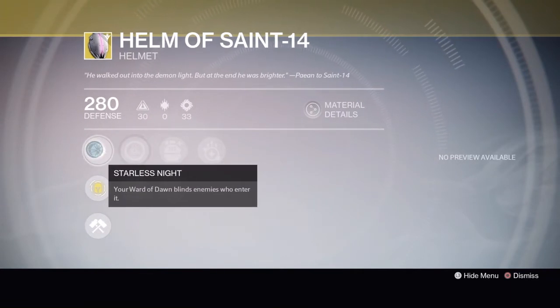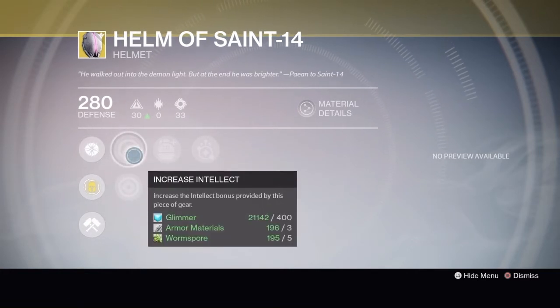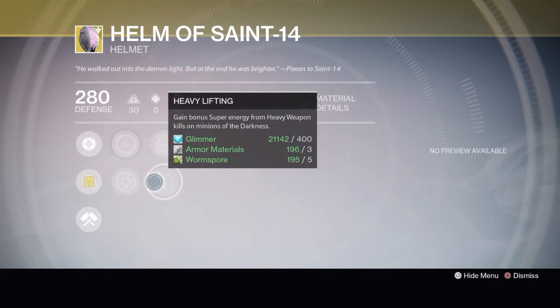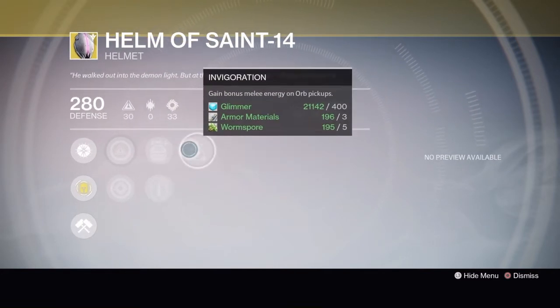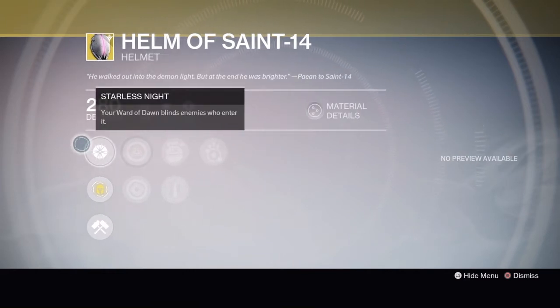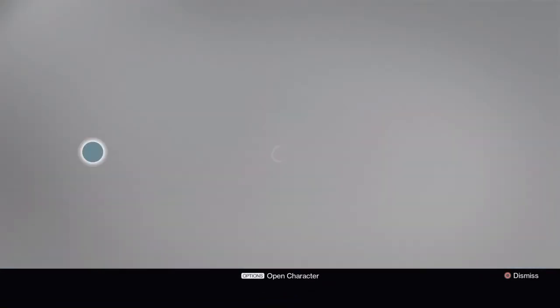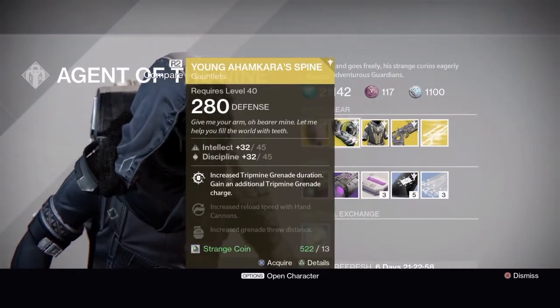Its exotic perk is Starless Night — your Ward of Dawn blinds enemies who enter it. It's got increased intellect or increased strength, Ashes to Assets or Heavy Lifting, and Invigoration. It's a very decent exotic for bubble Titans, especially when thralls or enemies come close — they enter your bubble, get blinded, and you're safe from getting attacked.